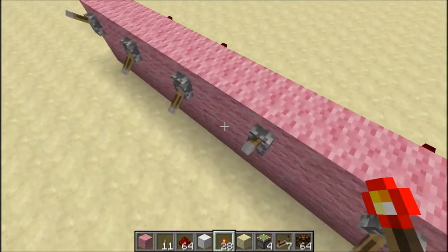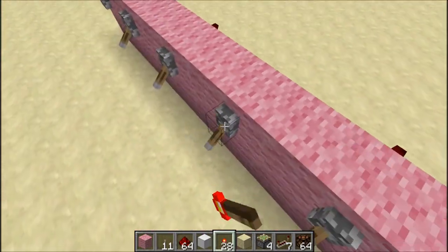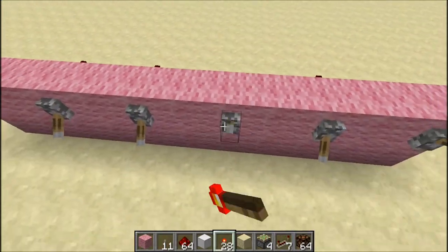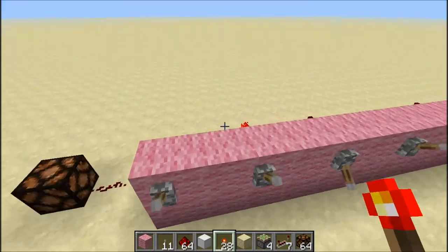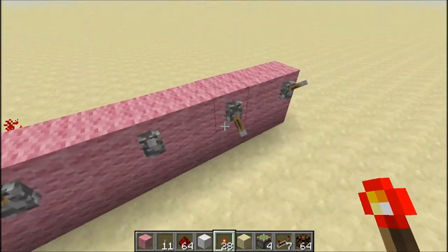If you power a lever face-down it's just going to power that block directly, which is going to turn the whole thing on. So you can't flip those either — you have to keep them up. That's basically it, see you later!